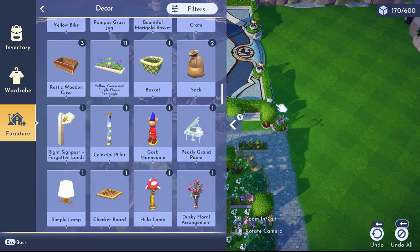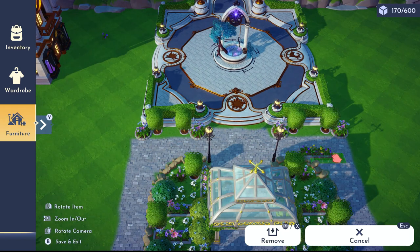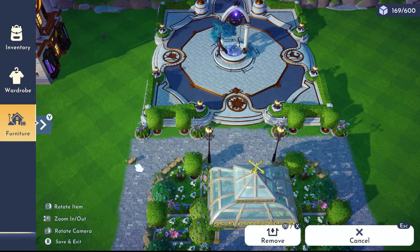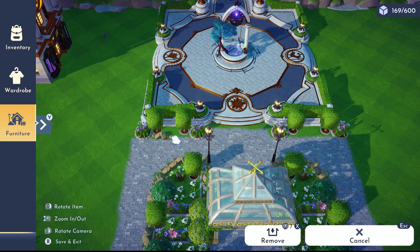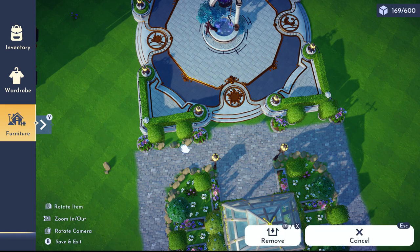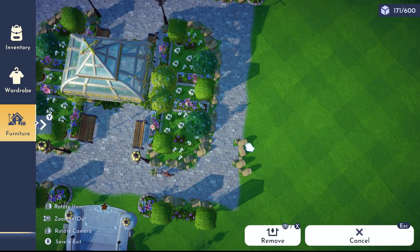I know I've been doing a lot of plaza builds — I promise I will do other biomes. I'm also going to be redecorating the Forest of Valor since I restarted. Let me know in the comments what biome you'd like to see me decorate next. I was thinking the Peaceful Meadow, but if there's demand for other locations definitely let me know. I'm pretty happy with how today's plaza build turned out!